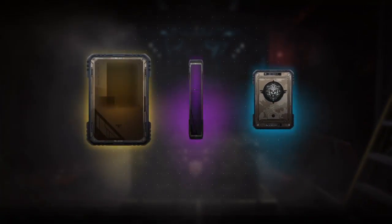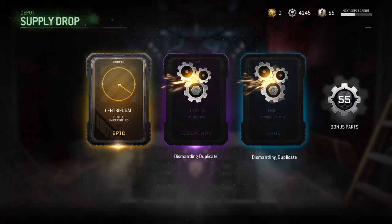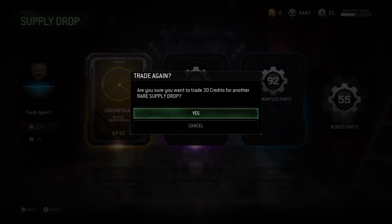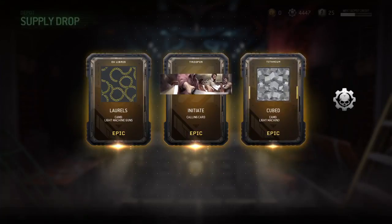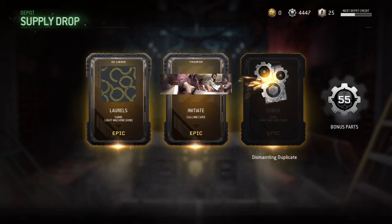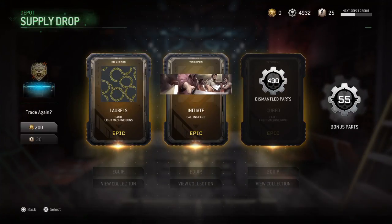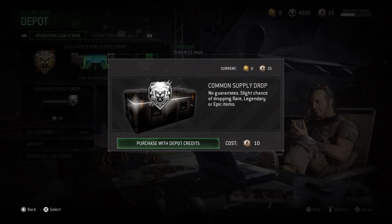Two more to go — this is the second to last one. What epic, rare, and legendary will we get? Centrifuge and Loyalty — already have that one — and Throw. 255 and 92 parts. This is the last one guys, thanks for watching. Four keys — just give us something good. Three epics again — Laurel's Machine Gun Camo, Initiate Calling Card, and Cubed which I already had — so some extra parts, 430. That's it. Oh wait, I can still open the common supply drops — let's go ahead!